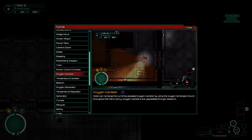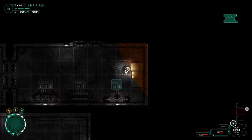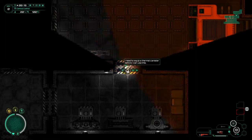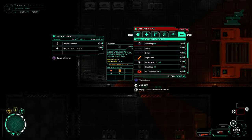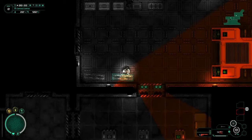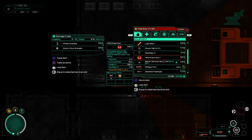Go ahead and charge up what we can. Oxygen canister, thermal canister — don't have any of that stuff yet, but we will. This is where I like to store a lot of my stuff. We'll put weapons and whatnot in here if we need to.